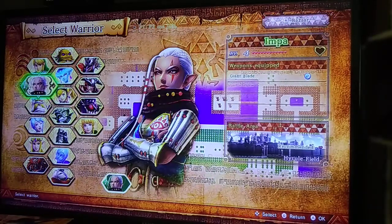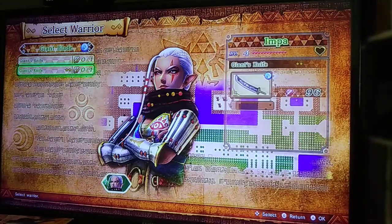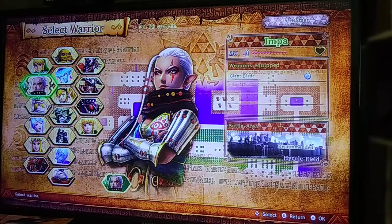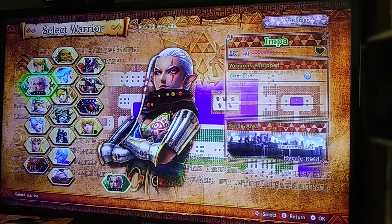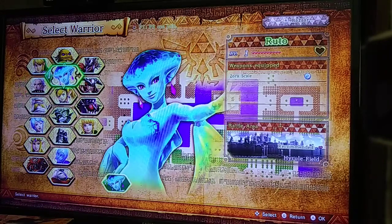I haven't shown much of Impa, so I'll play as her. I'll do story mode in the next part, then adventure mode with Sheik. I'm trying to break this up — alternating between one part story mode and one part messing around in adventure mode.